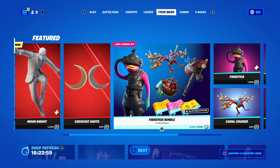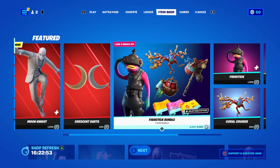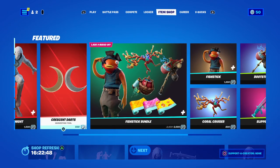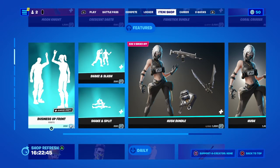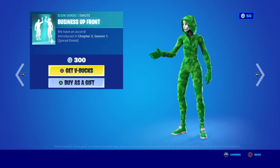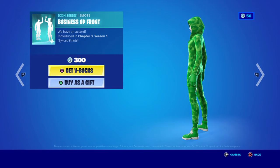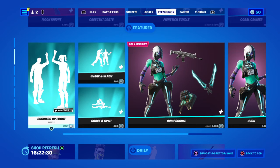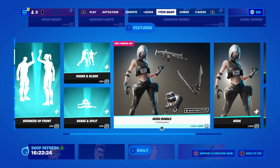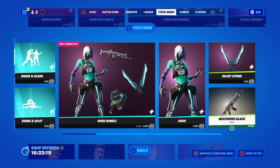Fish Stick bundle is about 2000 V-Bucks - you get three wraps, probably two back blings, and a hybrid store - but you can buy them separately. I've featured Fish Stick before. There's a Business Up Front emote, and a Shake Hands emote from Chapter Three Season One - 'Good day to you sir' - for 300 V-Bucks. Shaker Split is 300. The Push bundle is already featured on my channel. There's also a weathered black wrap which I own already.